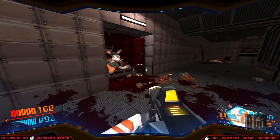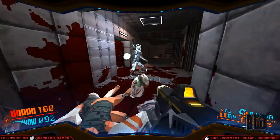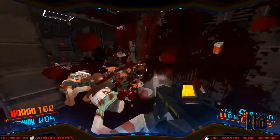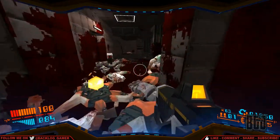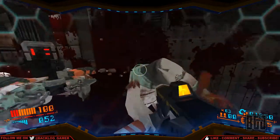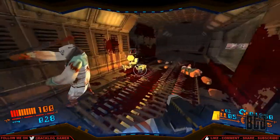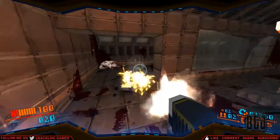That was a little frightening. Here's another one of those guys — oh, he got me. Luckily we still have 84 armor. Those robots, they're stuck. Help — Obi-Wan Kenobi.